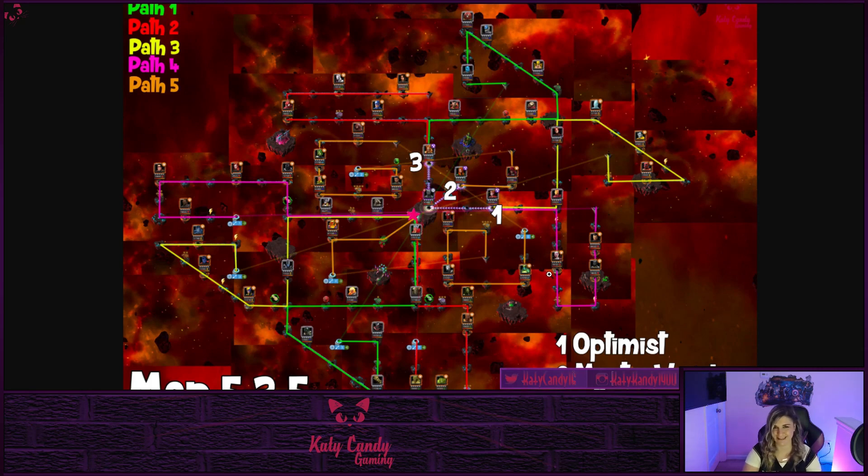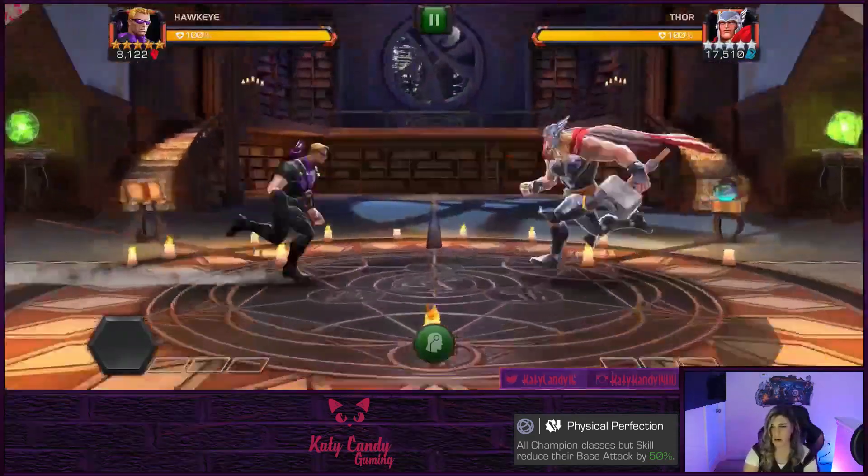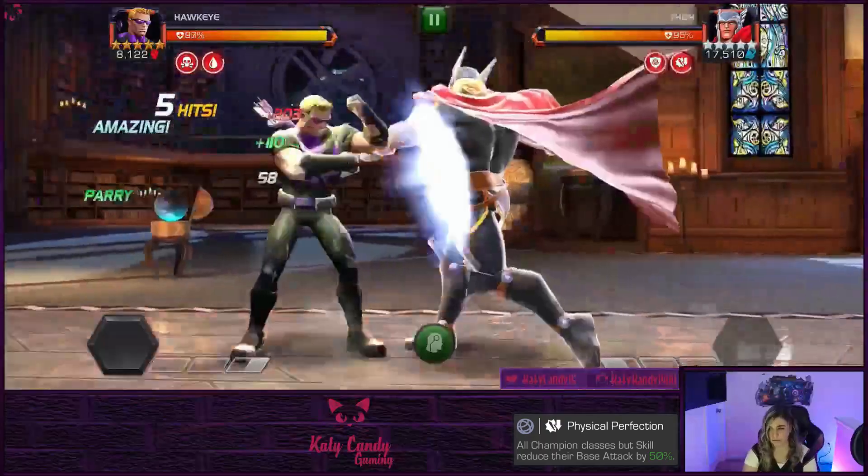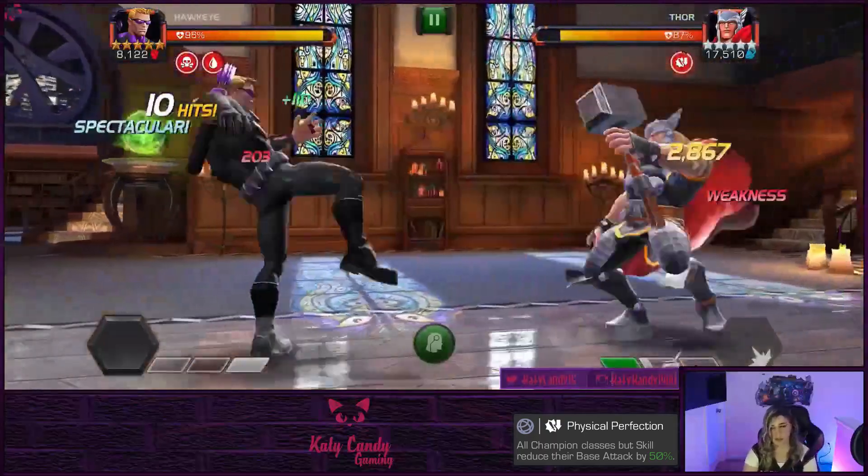Gwenpool — she can survive a special attack unless it has a debuff attached, so don't think you've killed her after launching your special because she may get back up. Then on through Iron Man, Scarlet Witch, and on to the boss. Now let's look at Path 2 that I have a video for. On Path 2, the mobs have Spiked Armor with the exception of OG Thor and Groot — they have Spiked Armor and Cornered. For OG Thor, bait out those specials and don't get clipped since you can get stunned.